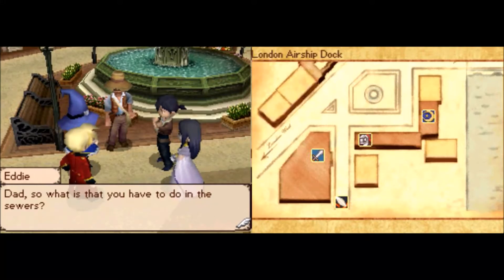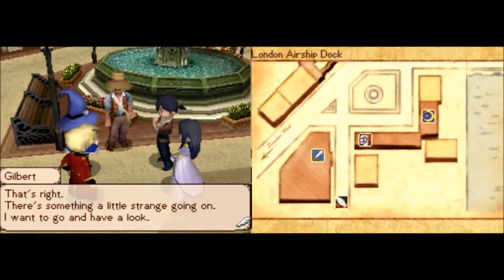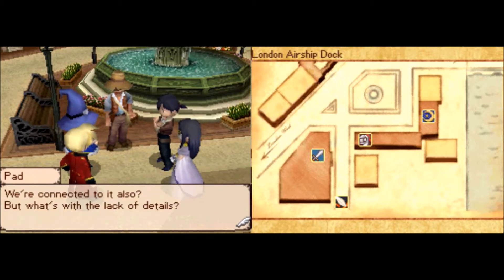Hi there, this is David, and welcome back to Let's Play Nostalgia. Last time we met up with Gilbert, and he wanted to show us something in the sewers in London. He won't really tell us why we need to go to the sewers or what's going on down there, but we need to go anyway, because it's connected to us.